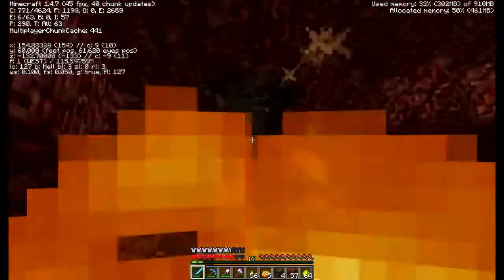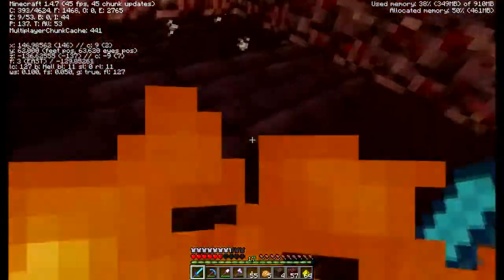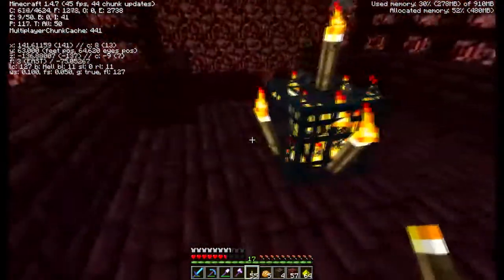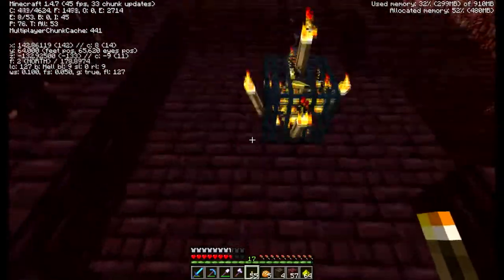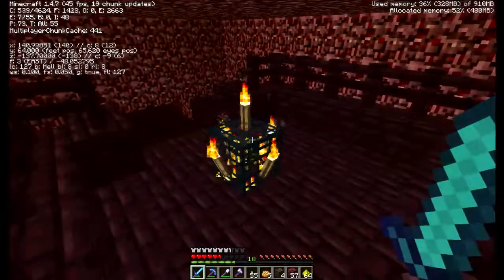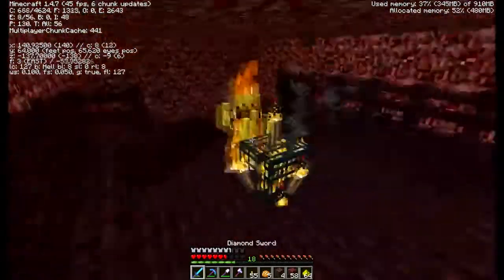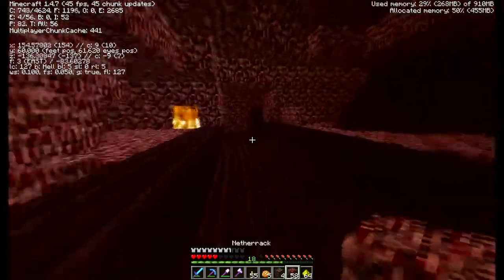Oh, I got hit. I think blazes also spawn naturally in these places. There are two hits. I think they spawn naturally as well. I don't know if this deactivates the spawner or not, but I'm actually going to build a farm for these. I got three blaze rods now, I need four. I'm sure Etho's done a video on how to do a blaze farm.